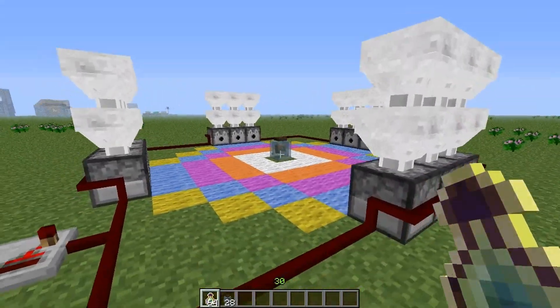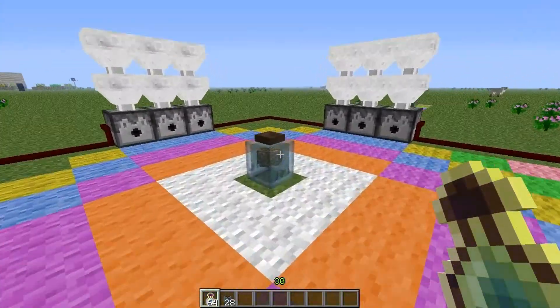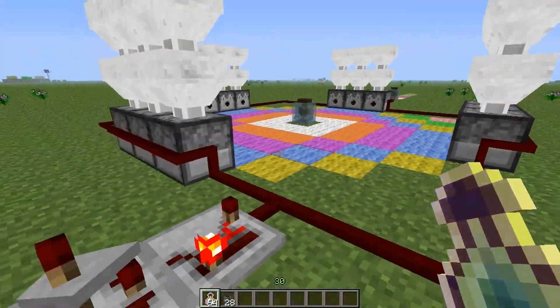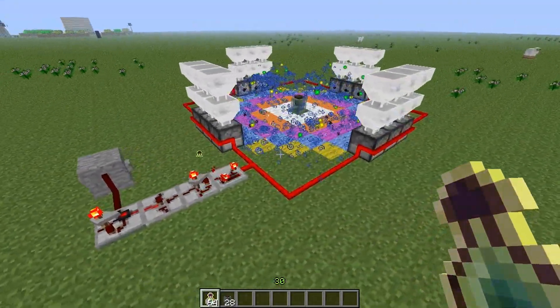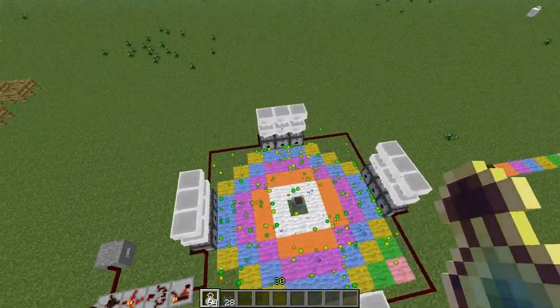In a recent update to Foamcraft, Asnor added a limit on how much experience one of these brains can hold, so if you have one of your farms or mob farms activated all the time it will get full and you will have a lot of experience orbs on the ground.